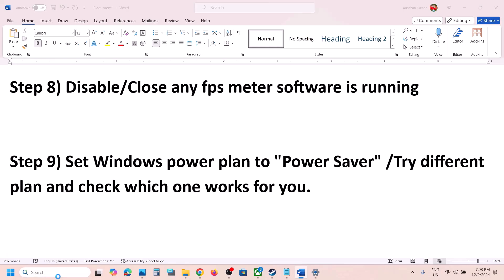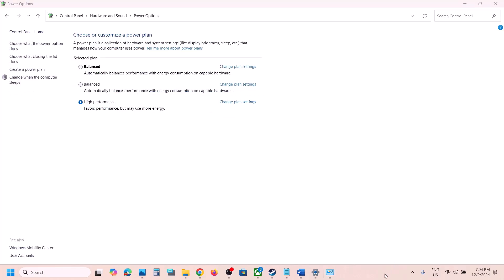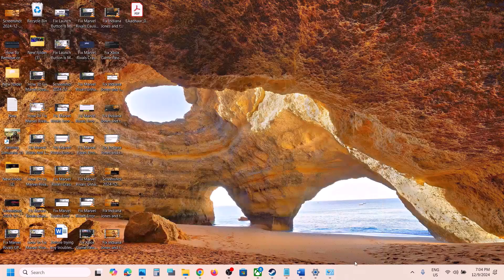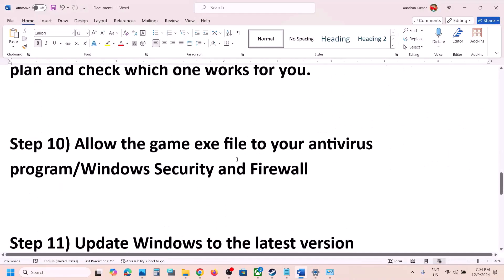The next step is to set the Windows power plan to Power Saver. Type 'Control Panel' in the Windows search box, go to Control Panel, then Hardware and Sound, then Power Options. Select Power Saver if that option is available and then launch the game and check. You can also try Balanced or High Performance to see which one works for you.